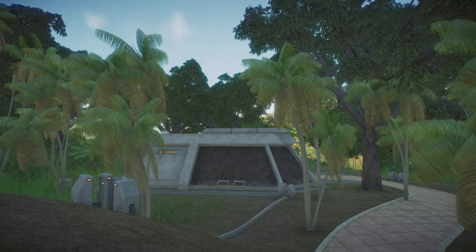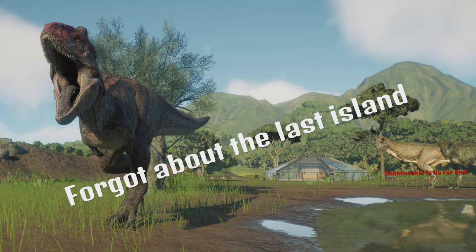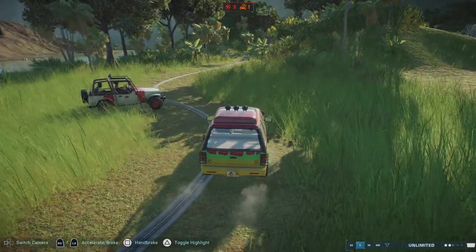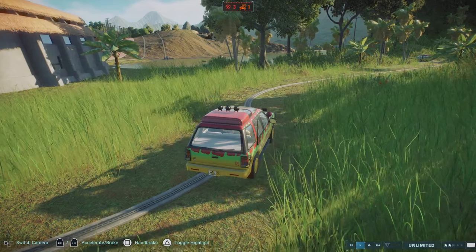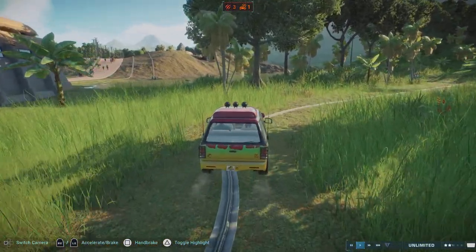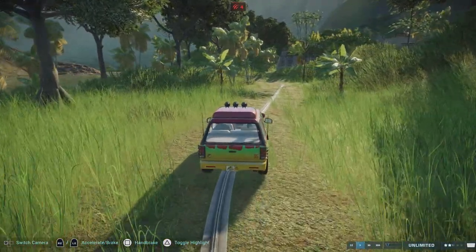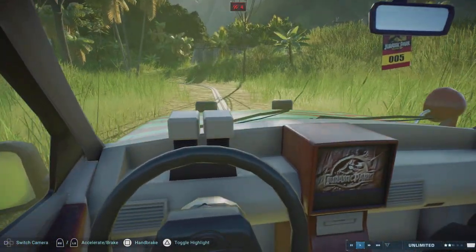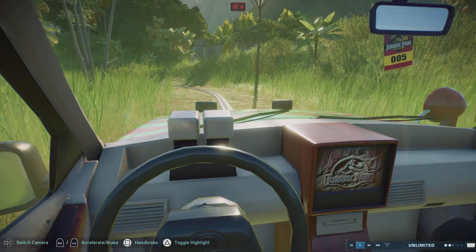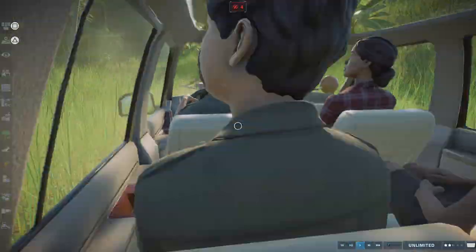My apologies, ladies and gentlemen — it seems I have made a mistake. My manager reminded me that the fourth and final island is actually not accessible on foot, which is why we will be taking this Jurassic Park tour ride, based on the original Ford Explorers from Jurassic Park itself. As John Hammond would say, we spared no expense.